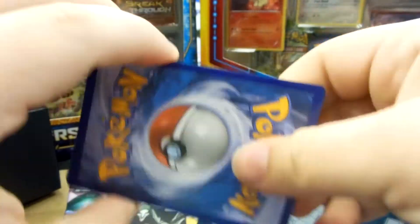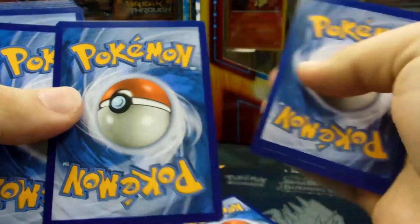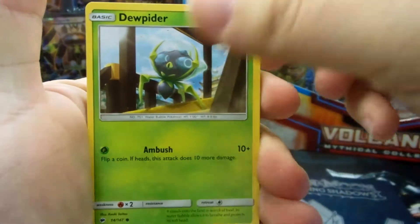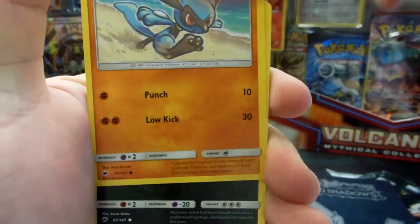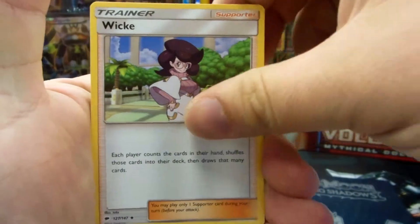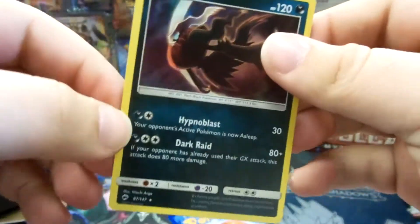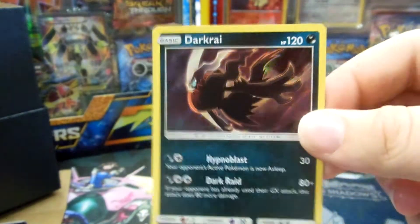Code card. One, two, three energy, one and two. So it's going to start off with Togedemaru, Doop Hider, Cutiefly, Riolu, Elowen Grimer, Wobbuffet, Wicked, Seviper, Reverse Holo is a Duskull, and then our Rare is a Darkrai Holo. Not too bad, not too bad. Darkrai Holo.